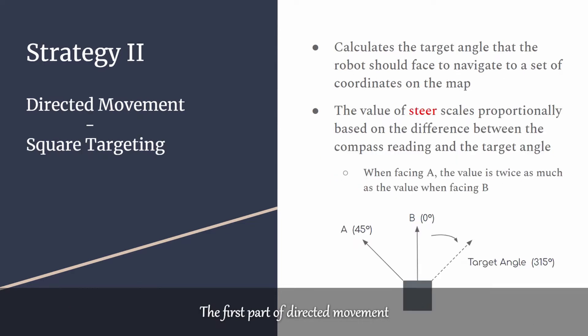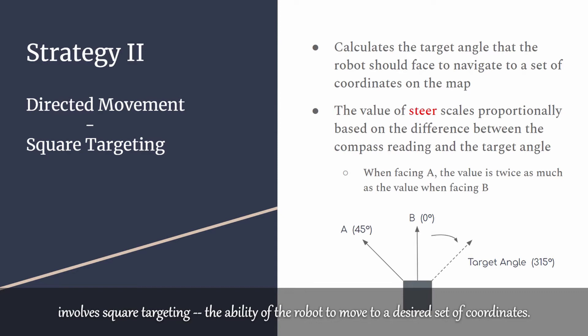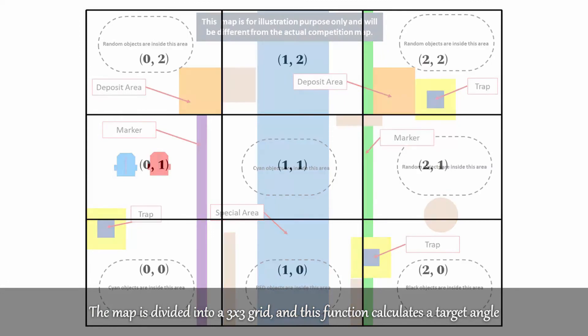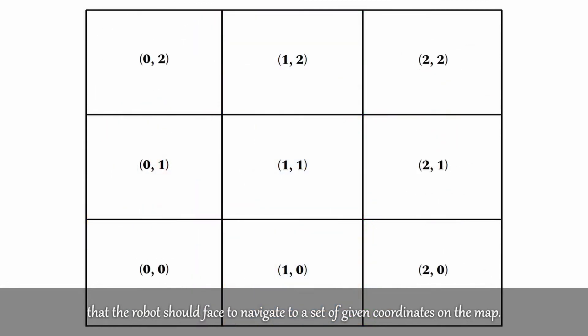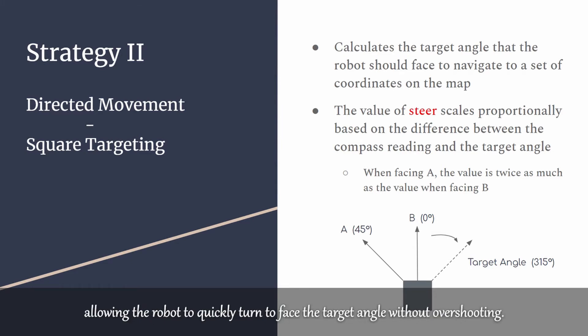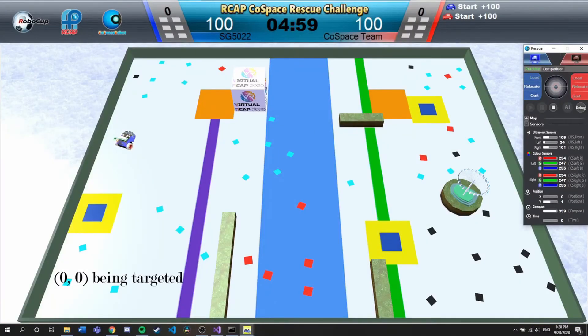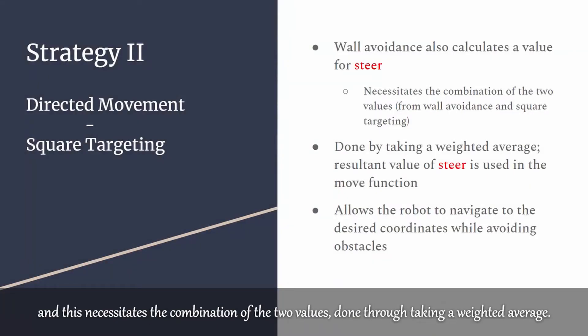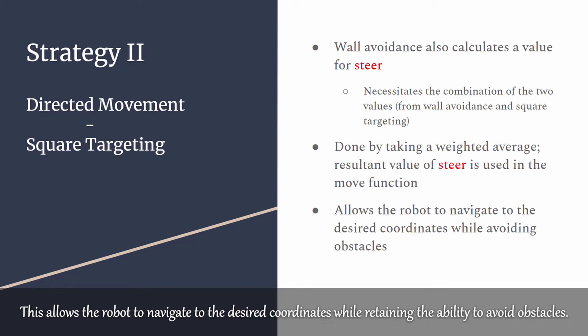The first part of directed movement involves square targeting — the ability of the robot to move to a desired set of coordinates. The map is divided into a 3x3 grid, and this function calculates a target angle that the robot should face to navigate to a given set of coordinates. The value of steer scales proportionally based on the difference between the compass reading and the target angle, allowing the robot to quickly turn to face the target angle without overshooting. Wall avoidance also calculates a value for steer, and this necessitates combining the two values through a weighted average, allowing the robot to navigate to the desired coordinates while retaining the ability to avoid obstacles.